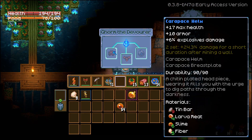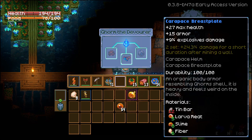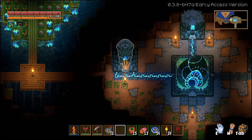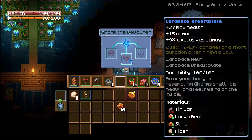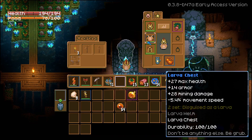Carapace home — 17 max health, 10 armor, 6 explosive damage. I think we can make these right now: 9 to 10 lava, 6 slime, 5 fiber. We have enough. The stats are 10 max health and 27 max health and 15 armor for the set, so it might actually be better than the chest plate. We don't get as much mining damage but we do get explosive damage.